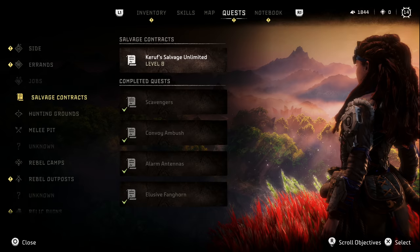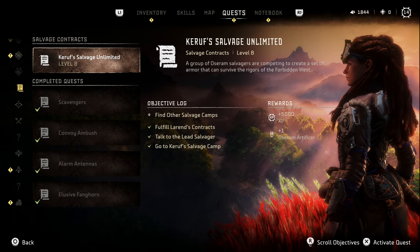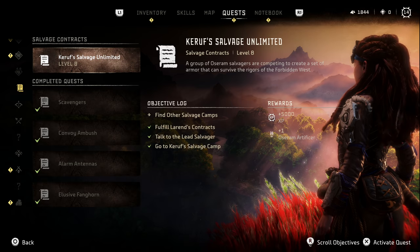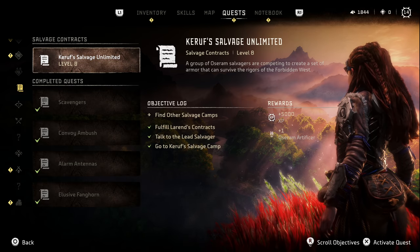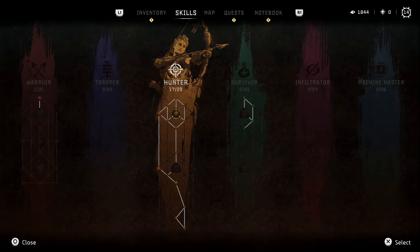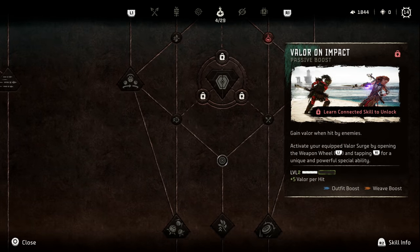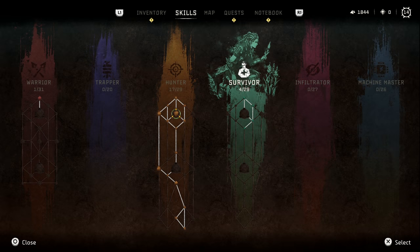Over here at the quests, I got to do a lot more salvage. As you can see, the reward for this is the Ostrom Artificer - that's the armor I basically need to do all those contracts to get it. So yeah, it's gonna be a while. Over in skills, we've put some more points here. We're just gonna keep working down until we have the extra plant thing - I think that'll just be useful.